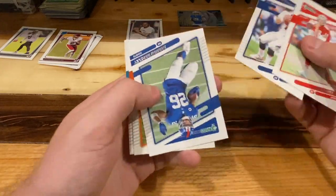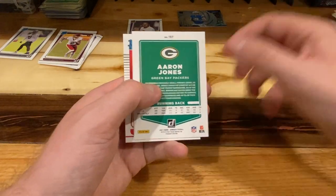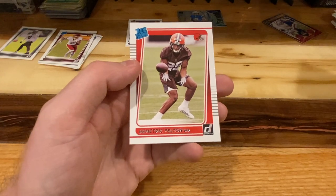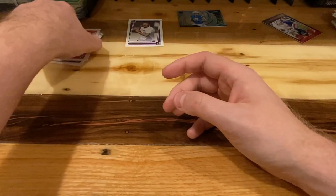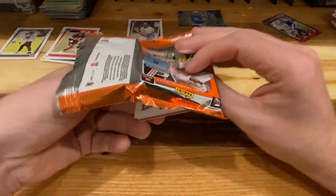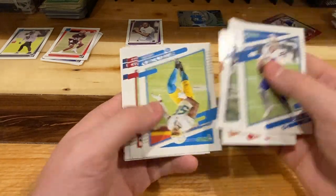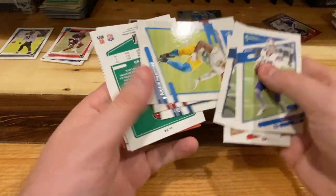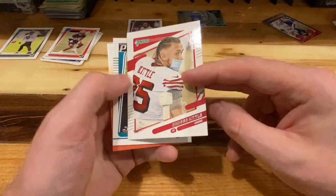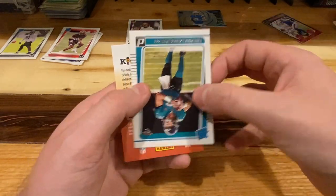Montana, LeSean, Saquon, Tua, Sam Darnold, Aaron Jones, and Dimitric Felton. Allen, Cam, Antoine Winfield — some upside down cards. Nothing too exciting.